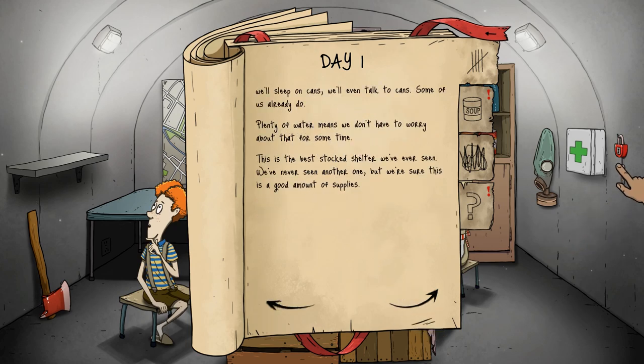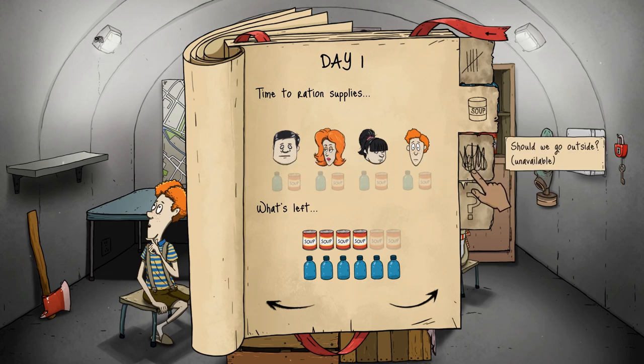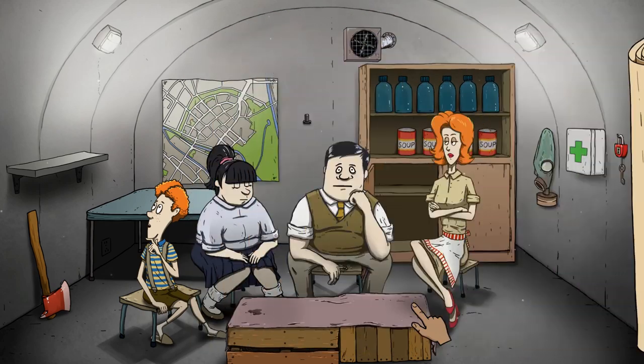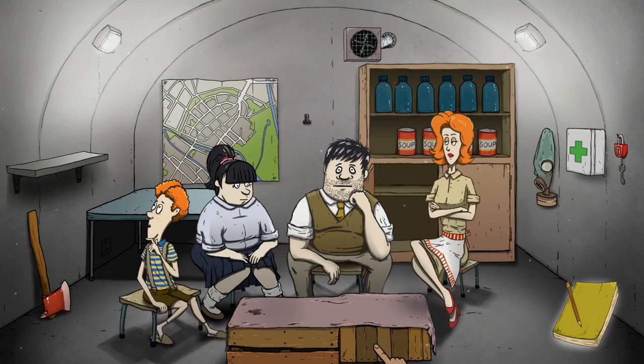There's lots of text to read but we're going to skip through a lot of that. We need to take care of Mary Jane, Timmy, Dolores, and Ted, then we'll go out on some expeditions soon. We're a regular family so we have an occasional argument, but no one wants to speak to each other right now — let's just hope the day won't last long. All right, on to the next day. You can already tell Dad's gone a day without shaving.